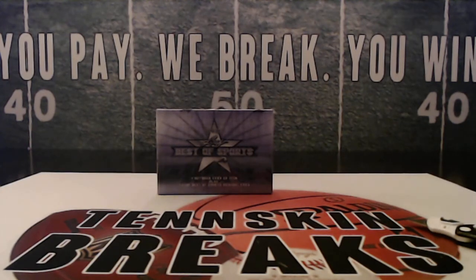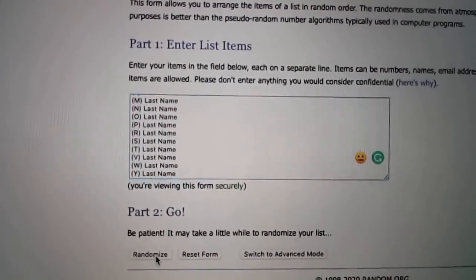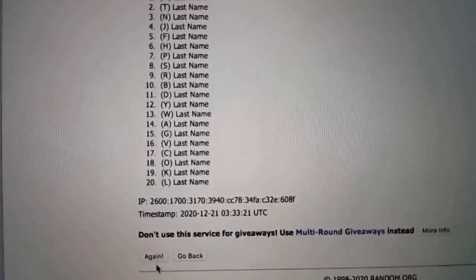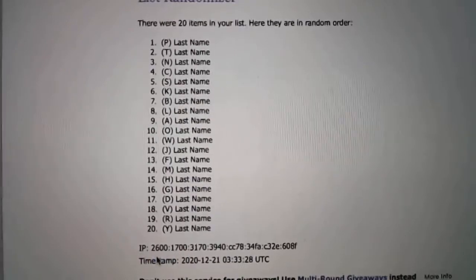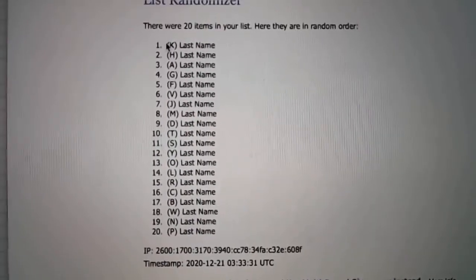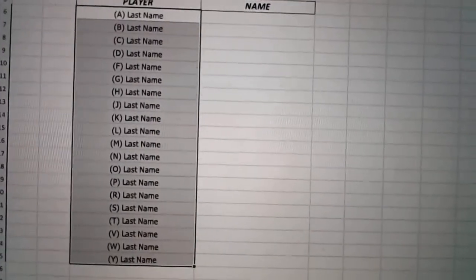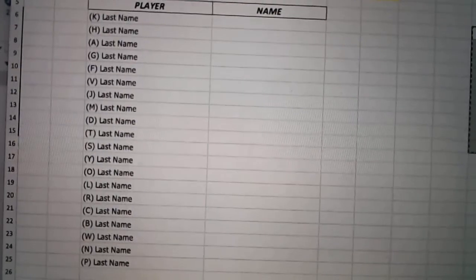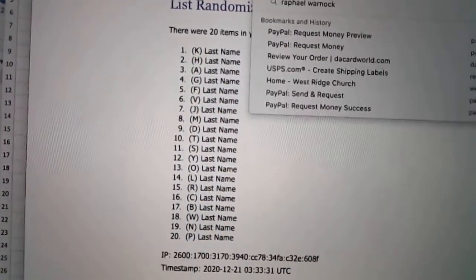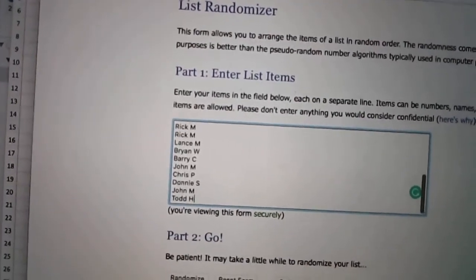We'll randomize the last name letters. Not using Q, X, or Z — using 20 letters total. We'll randomize this five times. Every spot gives you two random last name letters.